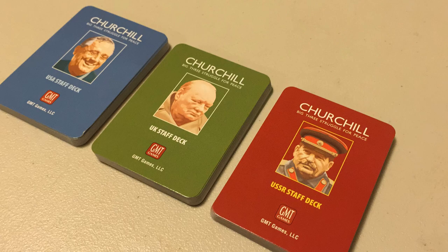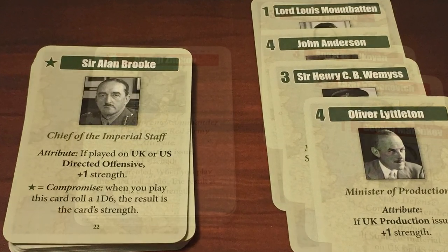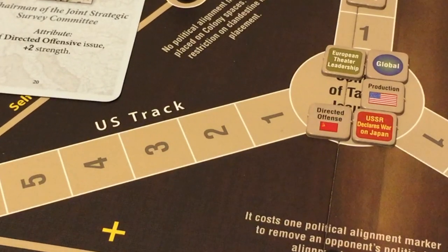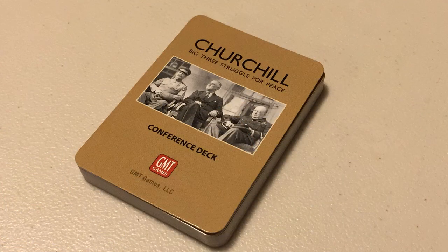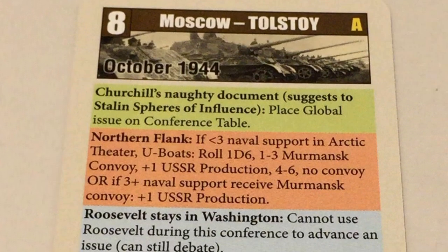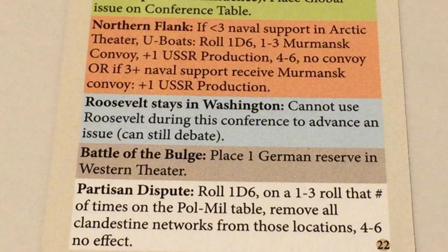Each side also has 21 staff cards. Each card represents a historical character with a value and text that describes his special abilities or penalties for the card's use. Staff cards are played during conferences to nominate an issue as well as to advance or debate an issue. There are 30 conference cards. Conference cards are revealed at the start of each conference, and they contain instructions that pertain to each of the sides, as well as military events and events affecting clandestine networks and political alignment in countries and colonies.